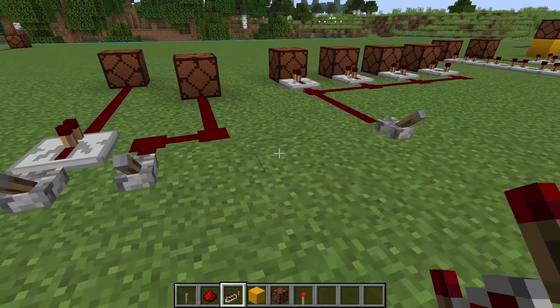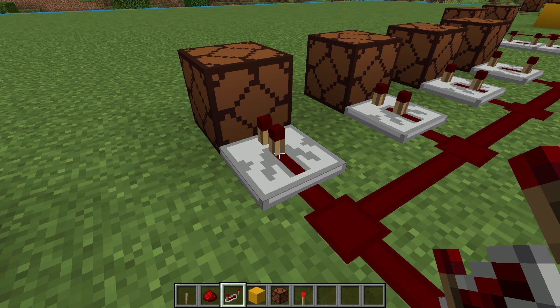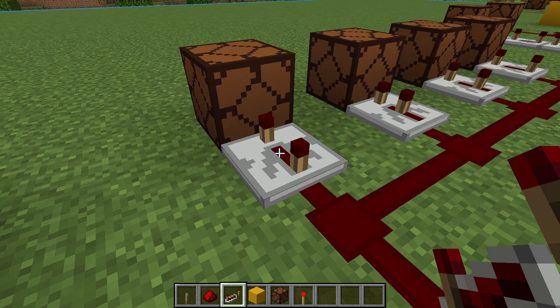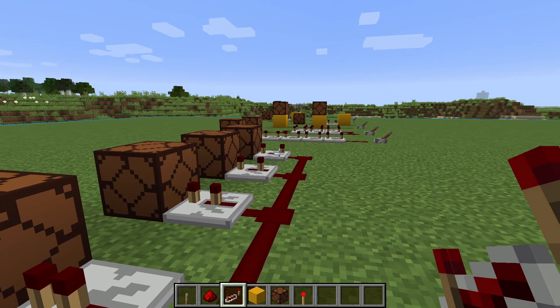The repeater has a redstone torch on it that can be toggled to set the delay of the repeater. Right clicking on a repeater will set the delay to 1, 2, 3, or 4 ticks. Here I have 4 repeaters — the first set to 1 tick, then 2 ticks, 3 ticks, and 4 ticks.